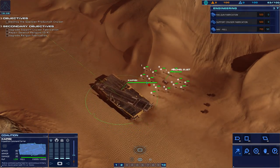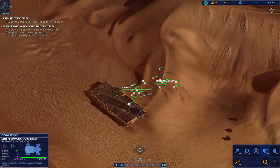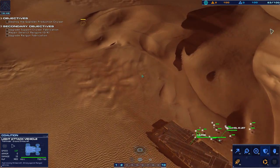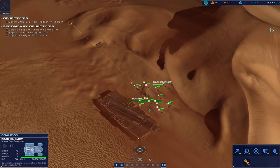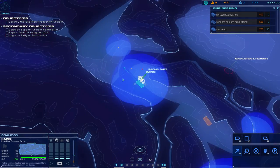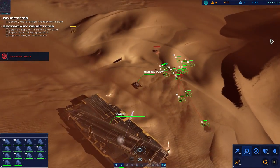Railguns are much more effective at longer range. These little cars are good for now but I think I want to get something else pretty soon. I'm going to have Rachel go straight to repair it and see what's going on. Vehicle detected — we have something on the horizon, waiting for eyes-on to authenticate.